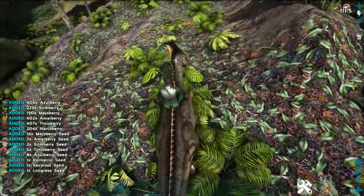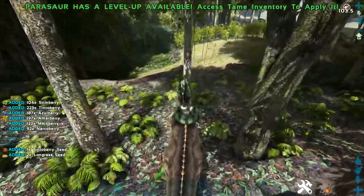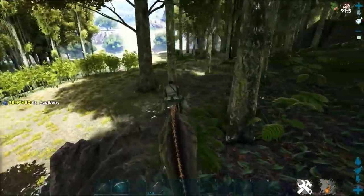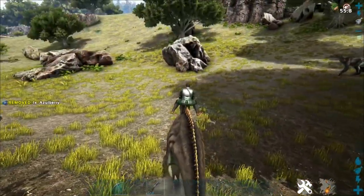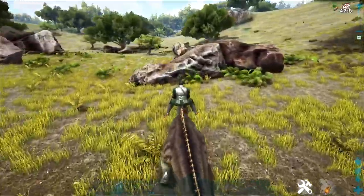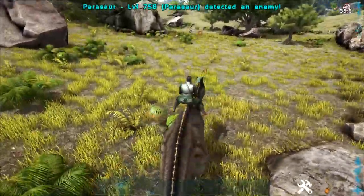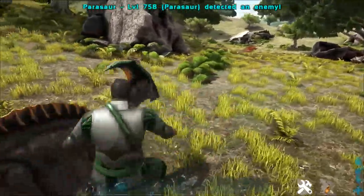Let's take our Parasaur down to the valley and see what happens. The bite radius seems much larger. I see an Iguanodon over there — scanning for nearby threats — 'Parasaur has detected an enemy.' Where is this enemy? Oh, it's off in that direction — you can see the Dilophosaur over there.